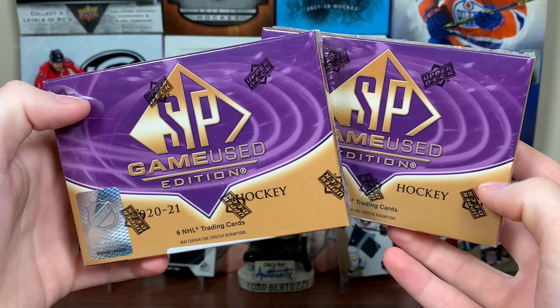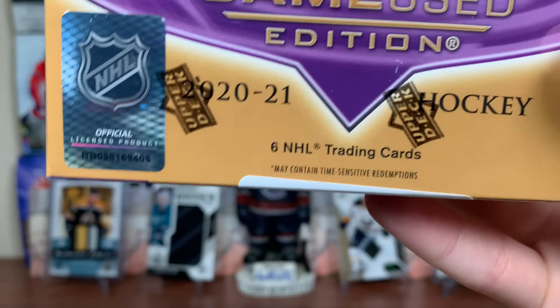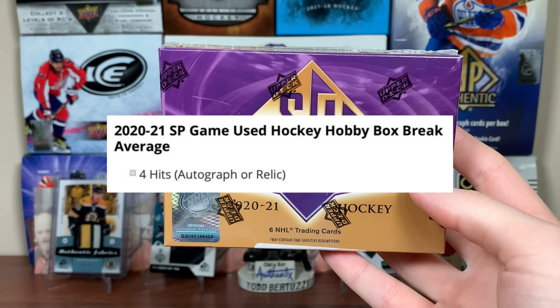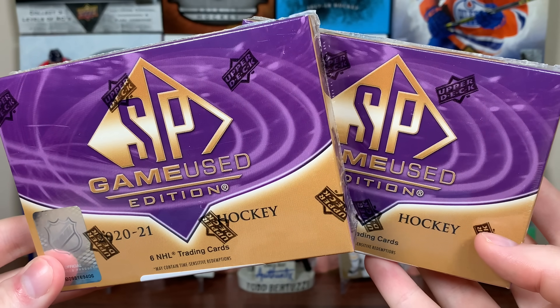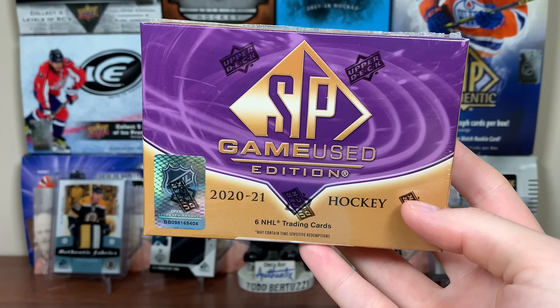SP Game Use, year 11 here, and today we've got two boxes of 2021 SP Game Use Hockey, featuring six NHL trading cards. In any given box, we should be expecting four hits, autograph or relic, so we're not guaranteed autos in here and we're not guaranteed patches in here from SP Game Use, which is a far cry from what this product used to be. But in a typical year, SP Game Use is around 115, 120 Canadian per box.